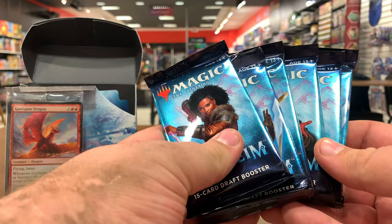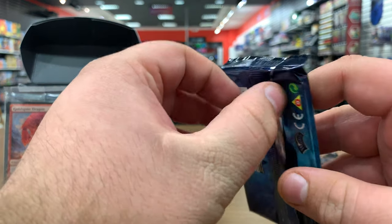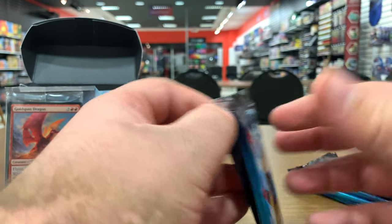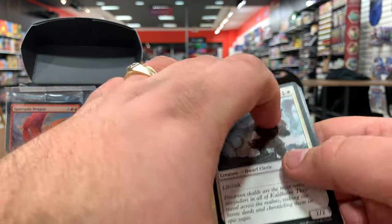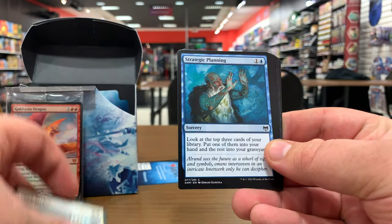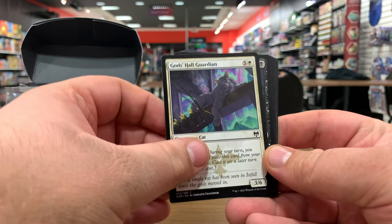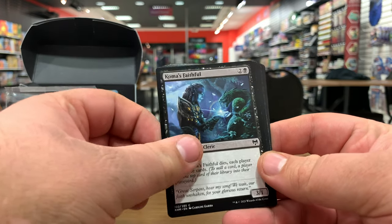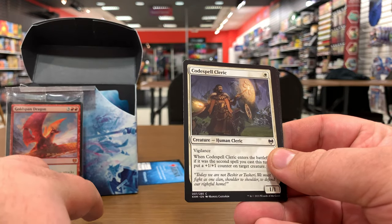We've got our divider and we've got our packs. Now we gotta pull better than Ken — so everybody watching, heart of the cards or something like that. I have no idea — Magic never had a television show, so there's no saying there. Gotta catch them all, I don't know. So we've seen quite a bit of the commons, so I'll go through these fairly quickly. Store Seeker, Strategic — God's Hall Guardian. The artwork in this set is really cool, almost faithful — just look at that artwork, it's beautiful.